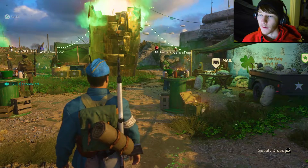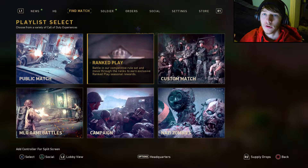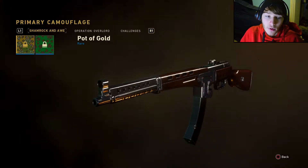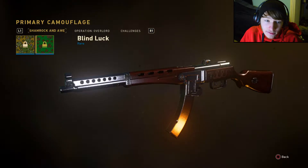Right off the bat when you launch World War 2, everything is different — everything's way more colorful, even the intro loading screen. There are also two new camos: Pot of Gold and Blind Luck, which is awesome.